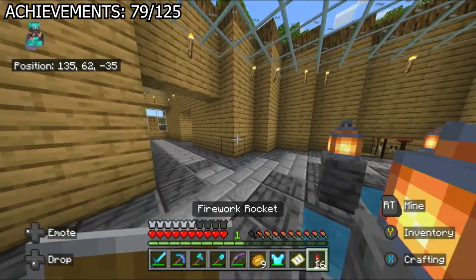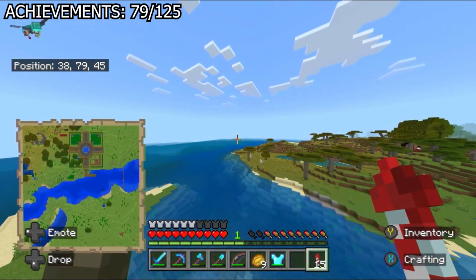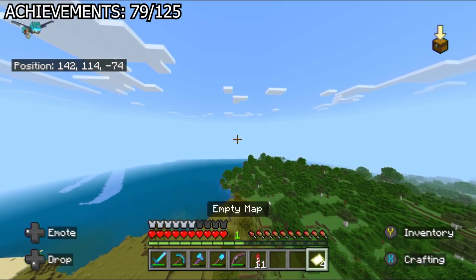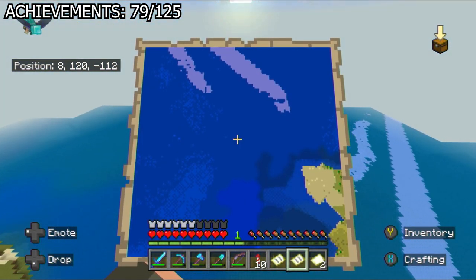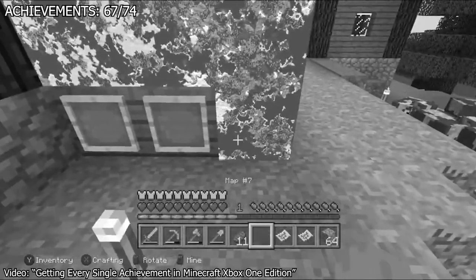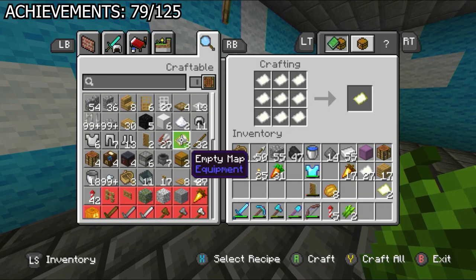Finally I can use the elytra as primary transport. The first thing I did was work toward the 'map room' achievement, which requires fully exploring 9 maps and placing them in a 3x3 array of item frames. I thought this would be hell on earth, but in Bedrock Edition all you need to do is make 9 level-0 maps, which are pre-explored for you. Very easy, especially with the elytra. In Xbox One Edition the maps were way bigger and you basically needed to explore the whole world. This achievement was a breeze — the only hard part was getting enough paper.